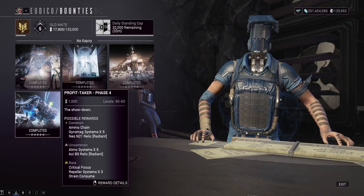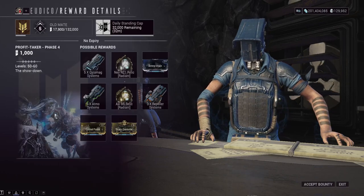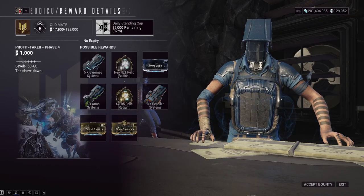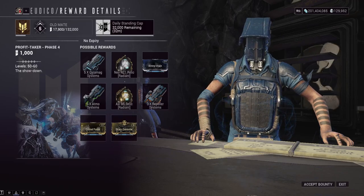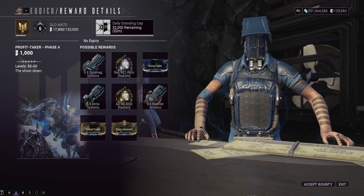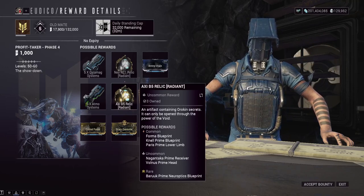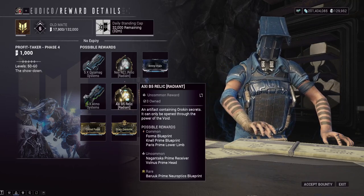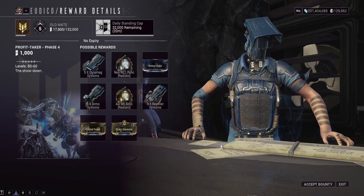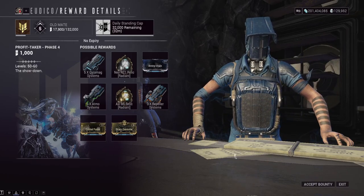Frames that you're going to want to run for this: you're going to want to run Chroma or Chroma Prime. Chroma's fourth ability will make it where this boss drops about 200,000 credits at the end — Chroma's fourth ability doubles the credits you get from this boss if you place it behind the boss. A weird thing, but Chroma's fourth ability doubles credits. Very powerful. Additionally, once you're doing this, you're getting the debt bonds, you're getting credits, and you're potentially getting Radiant Relics and rare mods that only drop here. It's quite nice — a little bit repetitive, but extremely good farm.